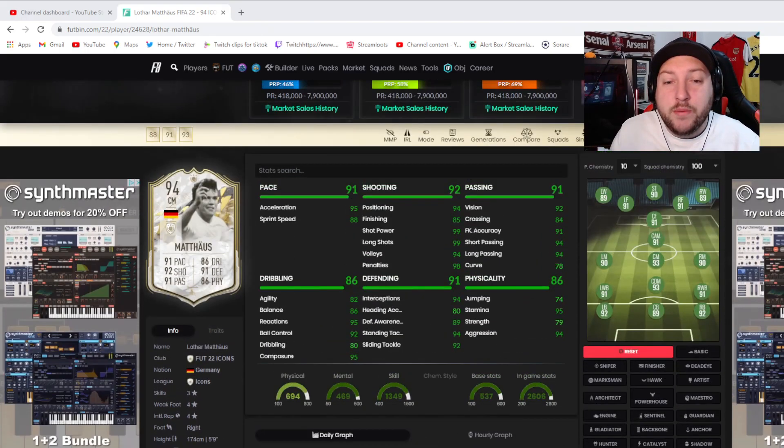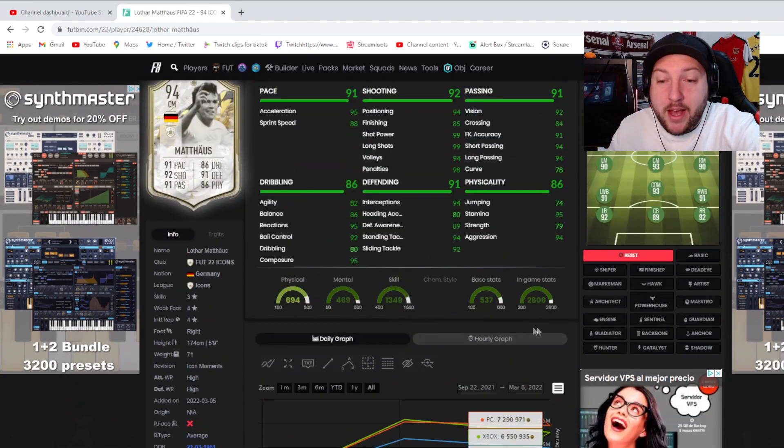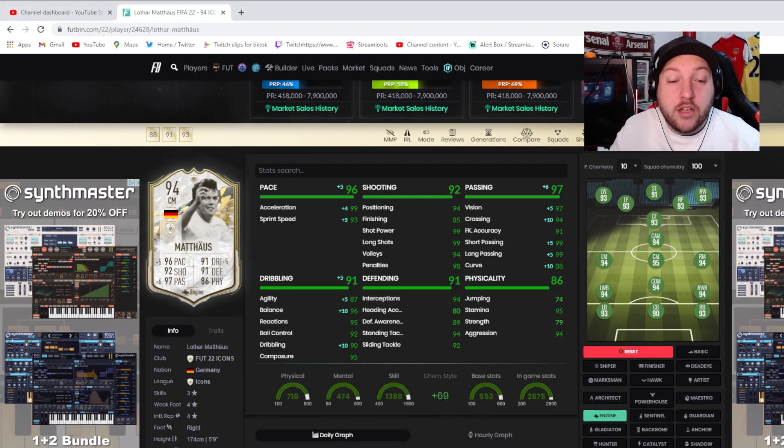Scrolling through FutBin, you can see he is ridiculously well-rounded — his lowest rating is 89, as a right or left winger. He can genuinely play anywhere on the pitch. For chem styles, the Engine is highly recommended and what we used — it makes him a 95 centre-mid, boosting acceleration, agility, balance to 96, crossing, and maxing short and long pass at 99. He can play CDM, CAM, left or right centre-mid in a 4-1-2-1-2 narrow, or in a 4-2-3-1 or 4-4-2 — basically any midfield position.